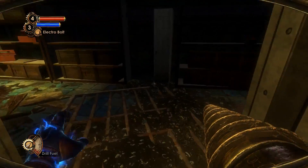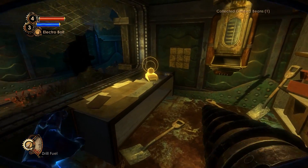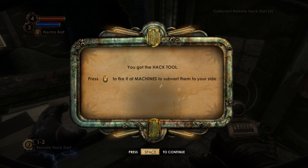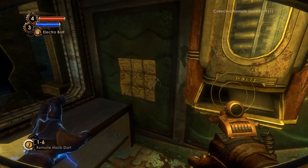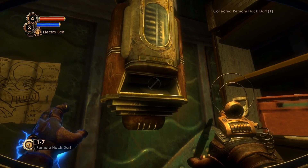There's still a lot of splicers down here. Hack tool! Hack dart — wonderful. Got the hack tool. Press right click to fire at machines to subvert them to your side. But there's an ammo thing — it's a limited amount. Of course we're gonna get all that's available.